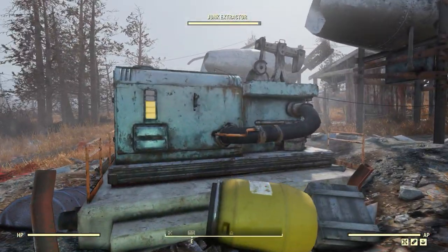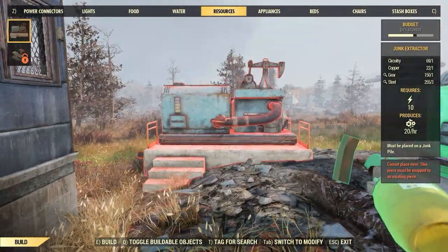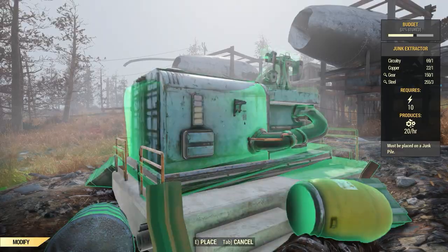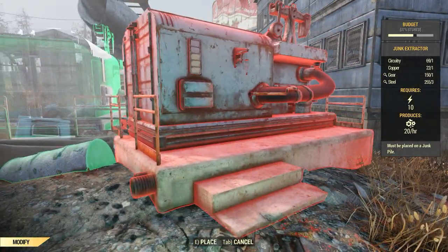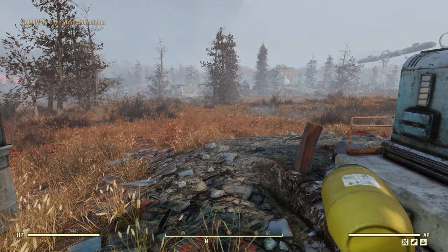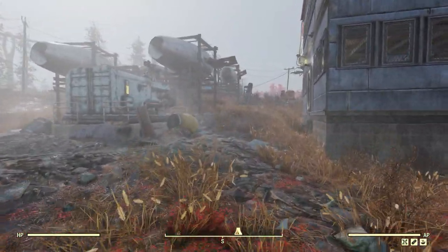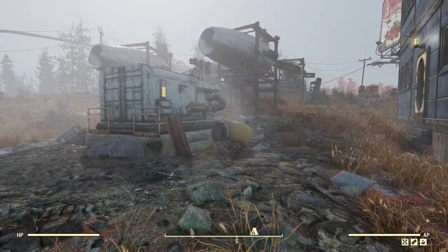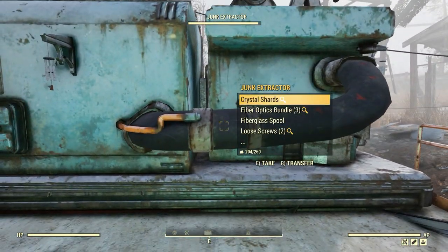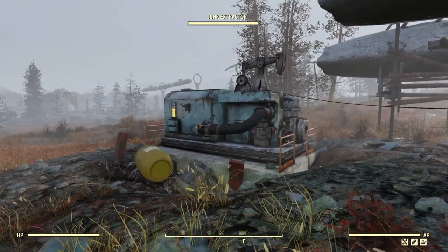You'll likely have noticed I have a junk extractor here. When you go down and look at your camp, try to look for somewhere that has resource nodes. Once you load up the resources tab you'll see which extractors can be placed where. A junk node is amazing — these are by far the best resources you can gather. However, I'd advise trying to build your camp anywhere there's a natural resource deposit — waste oil, nuclear material, steel, or iron ones. You can just leave the junk extractor running for a while and it will sort itself out quite nicely.